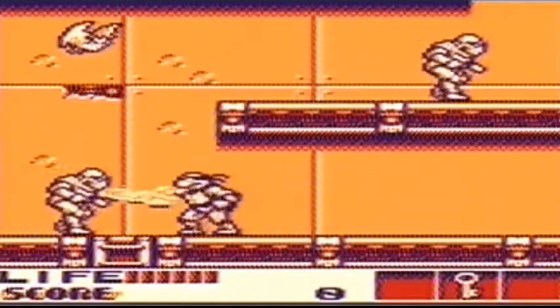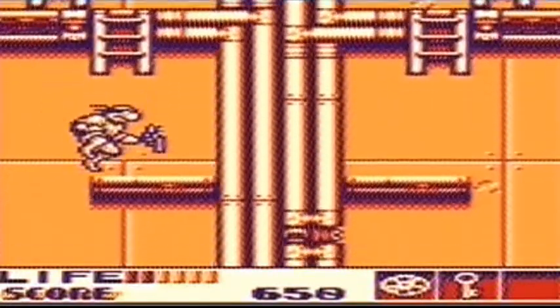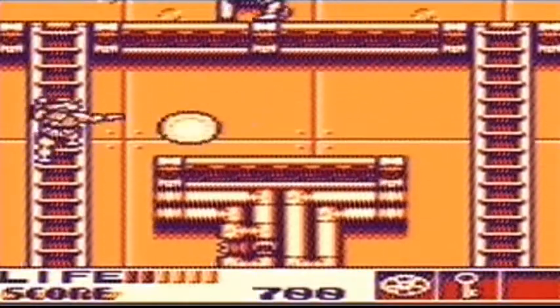You start off with a small amount of health but this can be increased by finding hearts. Whole pizzas are also located throughout the mines which will replenish your health and can be carried in reserve if you already have a full health bar.